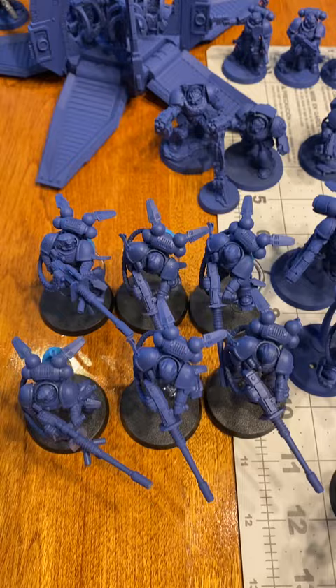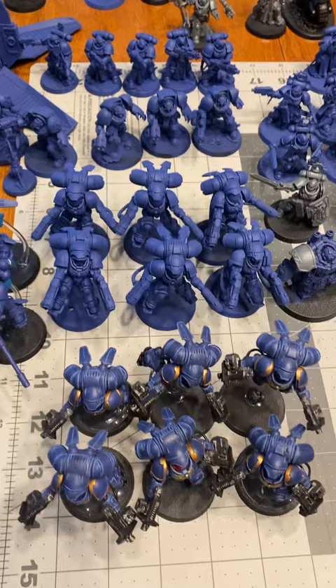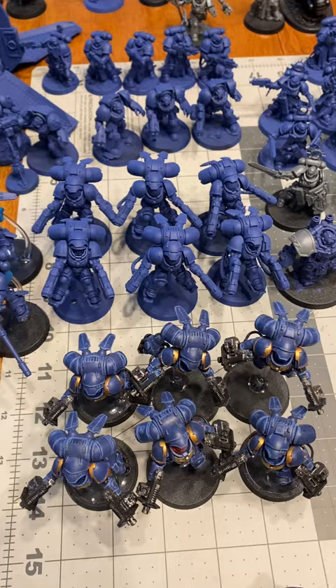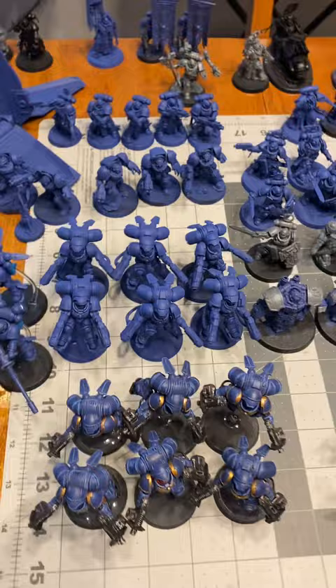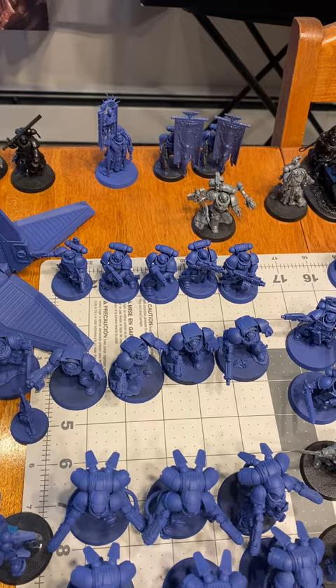Behind him we have two squads of Suppressors. Next to them are — well it could be four squads, but we'll say — twelve Inceptors, which are amazing. I have a full squad of six with assault bolters and a full squad of six with assault plasma guns. Behind them are the new Terminators that just came out, and behind them is the new Sternguard squad that just came out. I have one built Drop Pod and one Drop Pod still in the box.